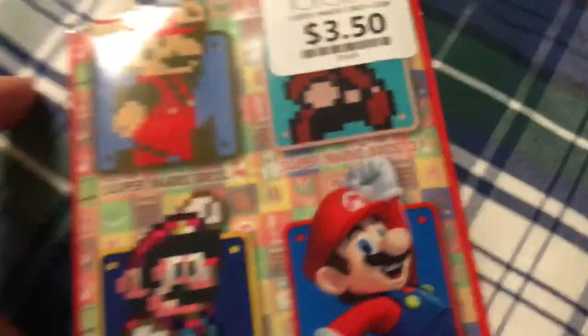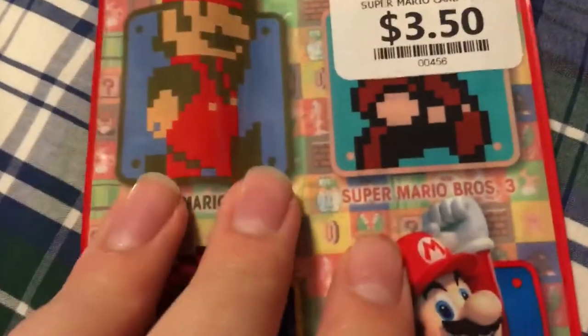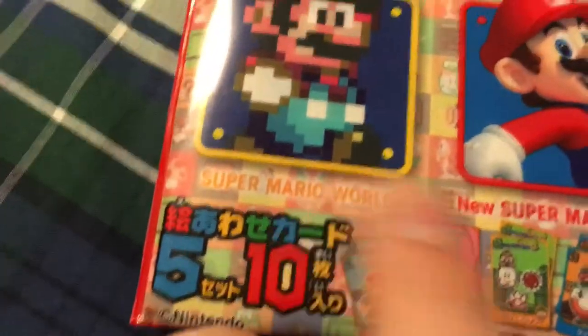Today we are opening Super Mario cards plus a little gum. You can get Super Mario Bros, Super Mario Bros 3, Super Mario World, and New Super Mario Bros.